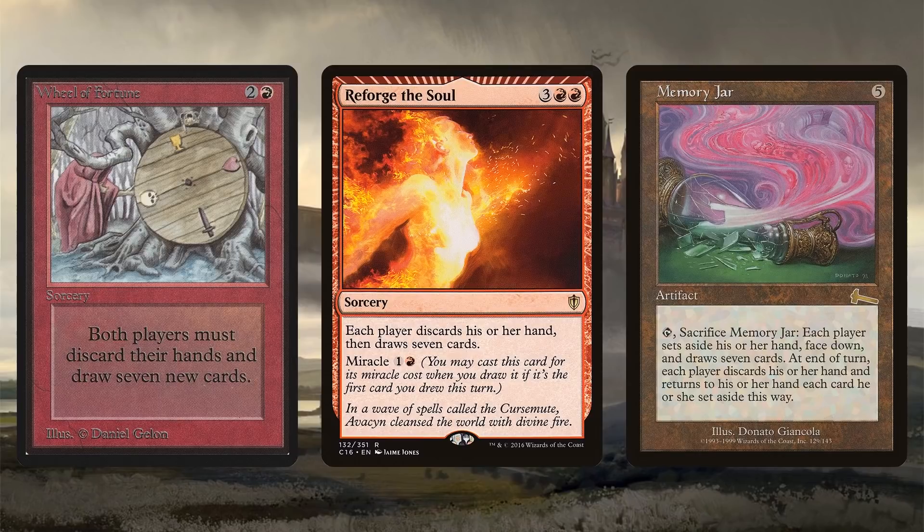The best discard we have is actually wheel effects, which is where the deck gets expensive. Wheel of Fortune has everyone discarding their whole hand — yes, they draw seven new cards, but so do you. It's about a hundred dollars though. A cheaper version is Reforge the Soul, but paying five mana means you can't redeploy many newly gotten cards before your opponent. And then Memory Jar — also not cheap, it's on the reserve list, but you can deploy it and crack it when appropriate.